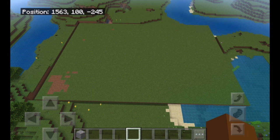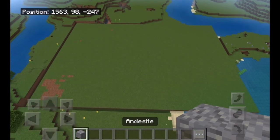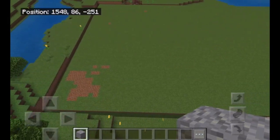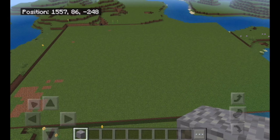Hi guys, welcome back to Toy Boy in the Minecraft video. Today we're going to be doing part one of me showing you how to make a modern castle. The only block we're going to need today is Andesite, and the platform is going to be 46 by 67 blocks.